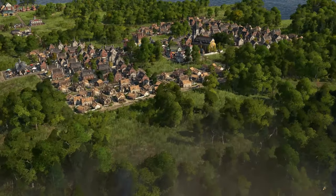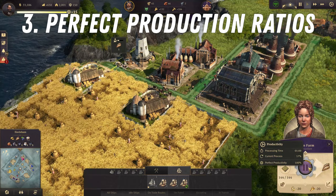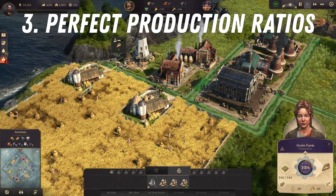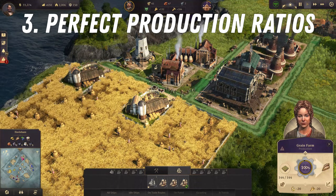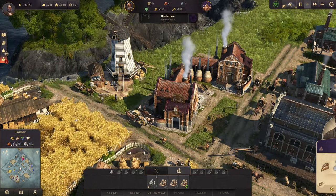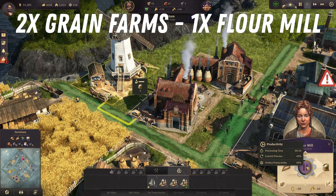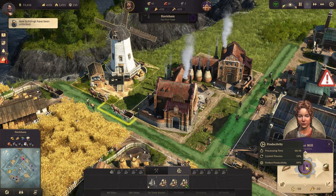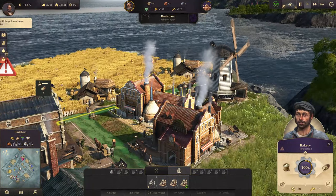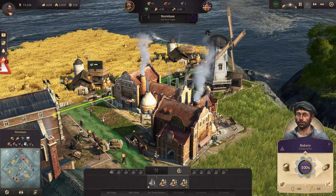Once again I will use the bread production chain as the example. When we click on the grain farm and hover over the gear icon, we can see how much time it takes for this building to produce 1 ton of raw grain — this is 60 seconds. The next building in this chain, the flour mill, produces 1 ton of flour in 30 seconds. This means you need 2 grain farms for each flour mill. And at the end of the chain, 1 ton of bread is produced in 60 seconds at the bakery, so 1 mill can produce enough flour for 2 bakeries to work simultaneously.